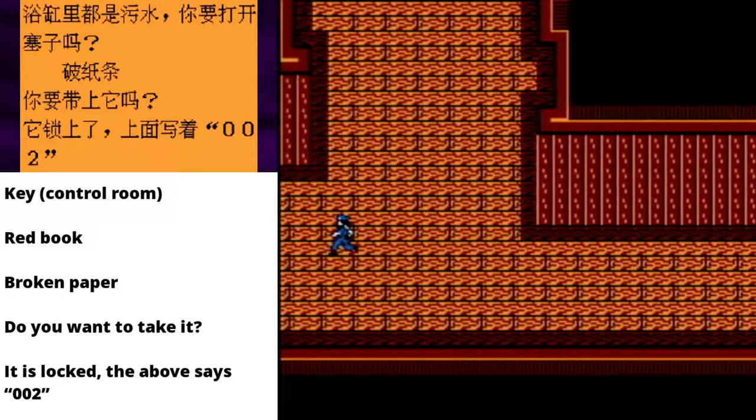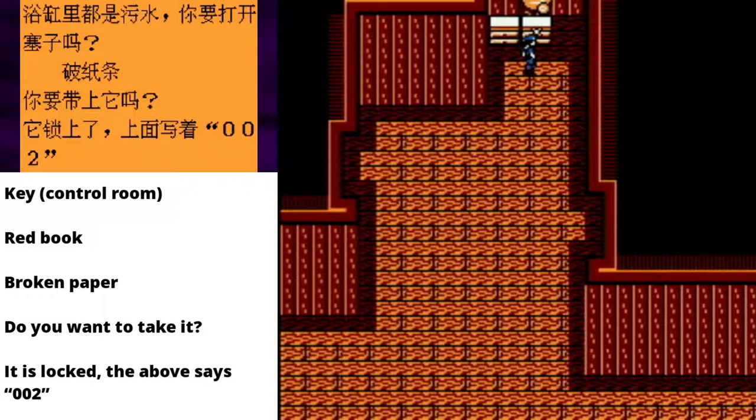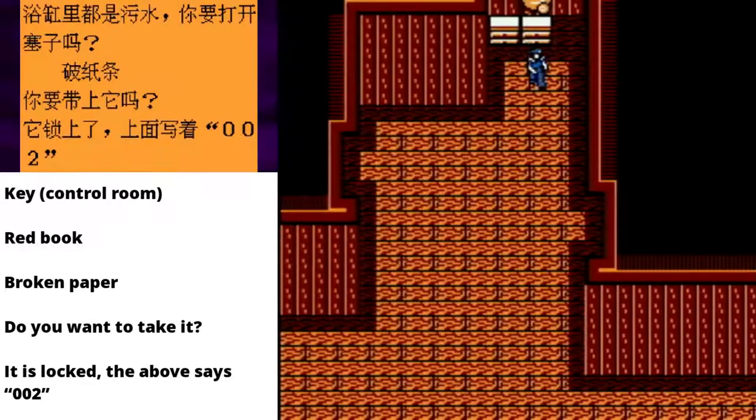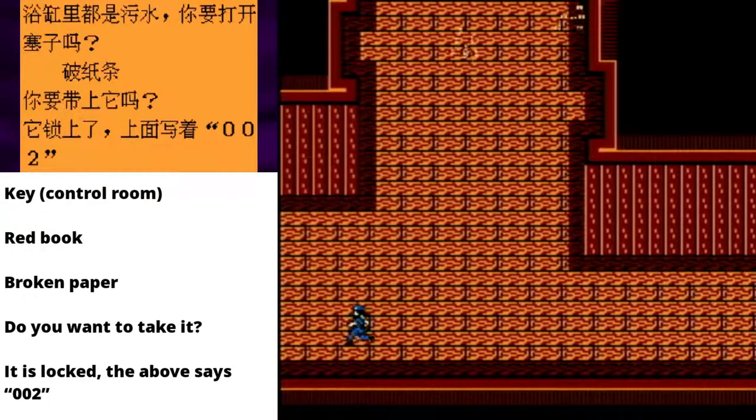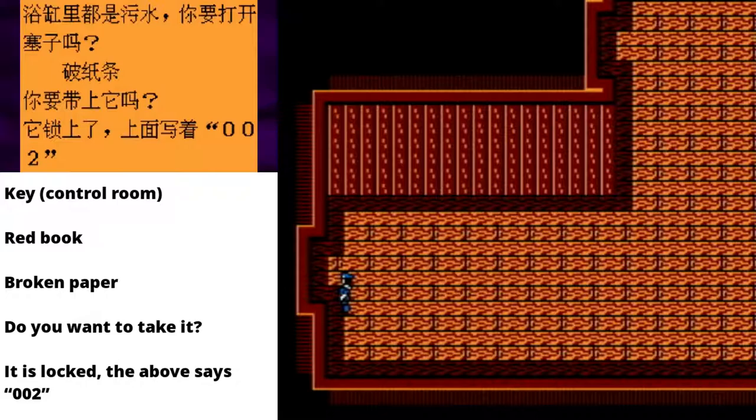God, this edge of screen madness! Edge of screen! Hello! It's — well, I don't even need the translation for this! This is the key for room 002. I think I can figure... oh God! The key was protected by gnats! Okay. We have escaped the keynats.